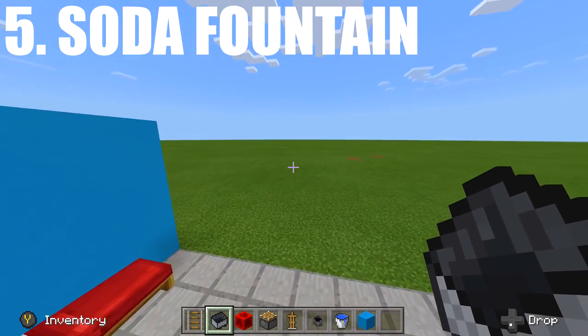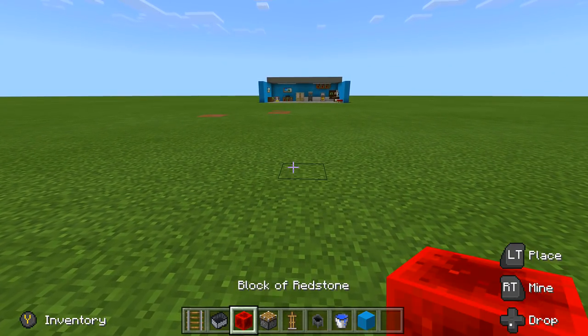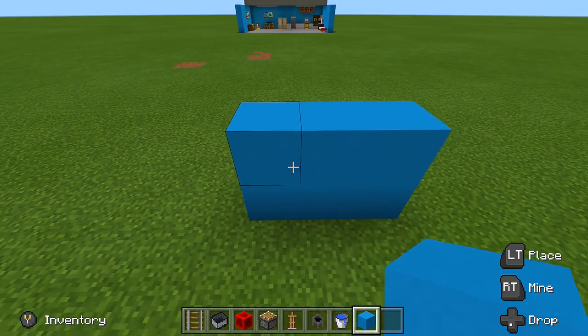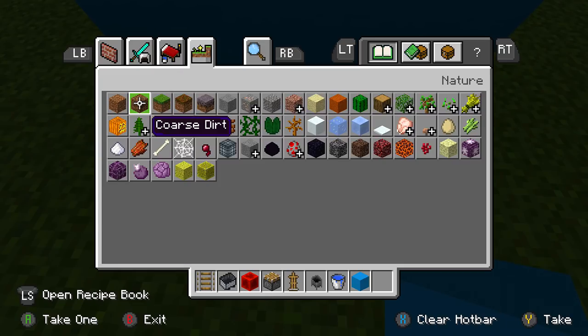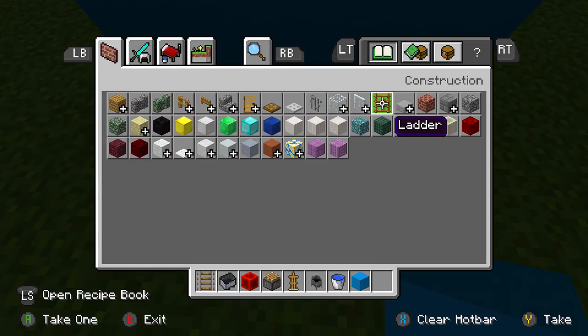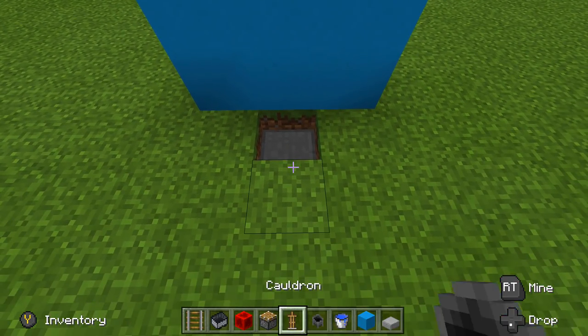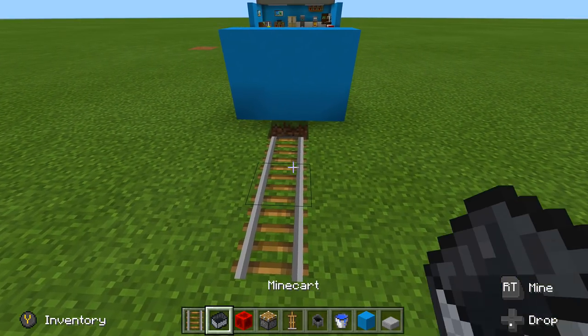Next up we have the simple soda fountain, or you can change it to a coffee maker as well. Start by placing your wall where you want this thing to go, then break down one block and place a slab right there — let's use a stone slab.